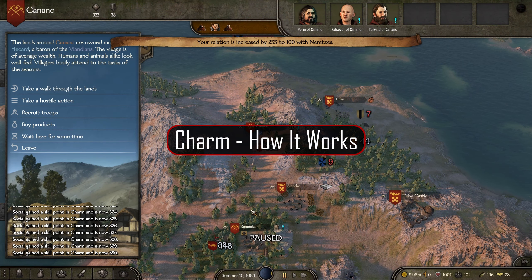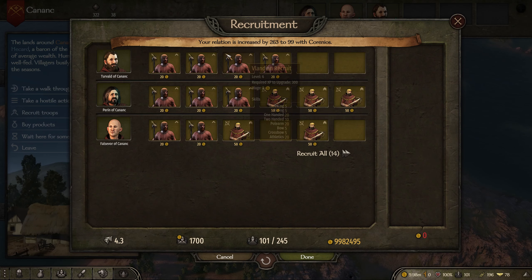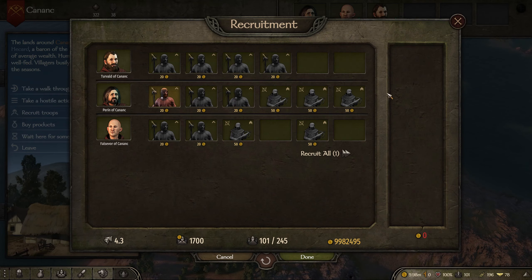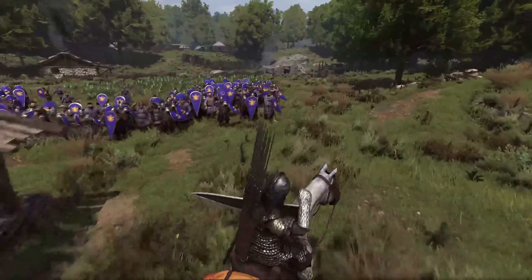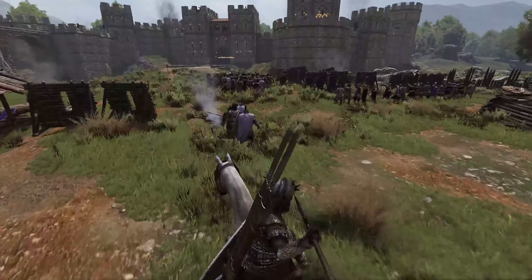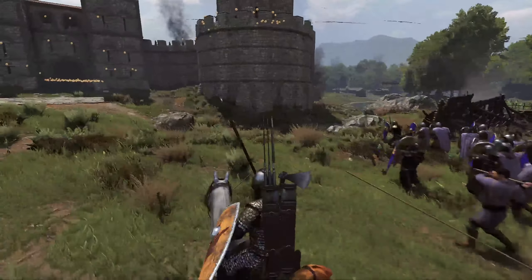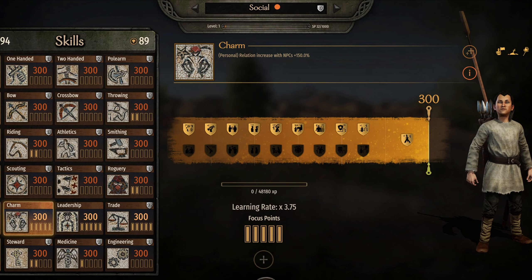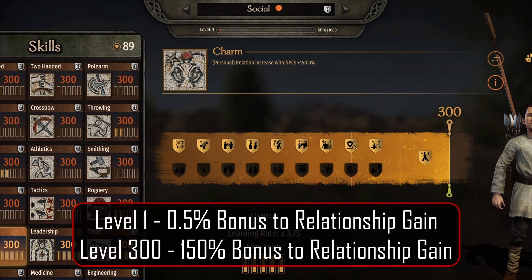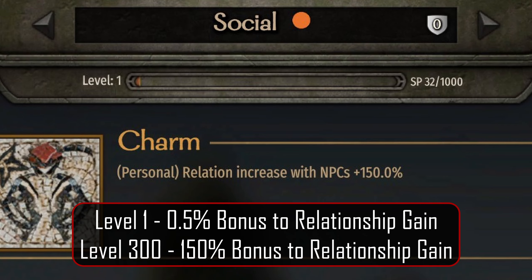One often overlooked aspect of Bannerlord is relations with other nobles and notables. For notables, it can mean the difference between being able to recruit 40-plus high-tier troops in a town or recruiting none. For nobles, a higher relationship can net you a great marriage partner or even help recruit more clans to your own kingdom. The charm skill helps maximize the effect of each relationship gain action taken. Charm is very simple: you get a bonus multiplier to the relationship gain, starting at 0.5% at level 1 and all the way up to 150% at level 300.